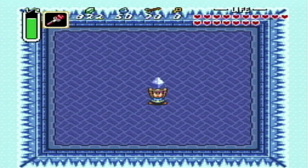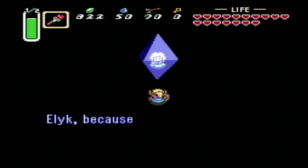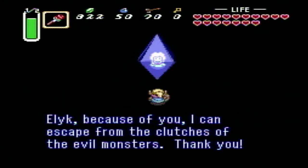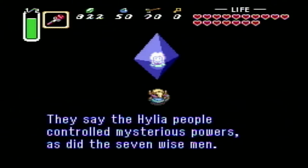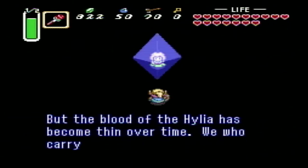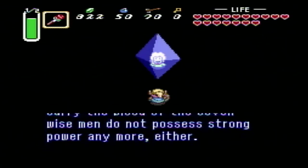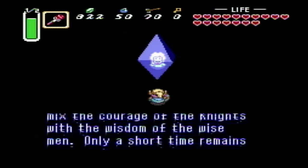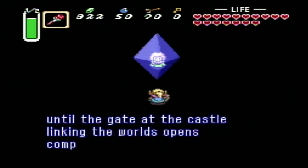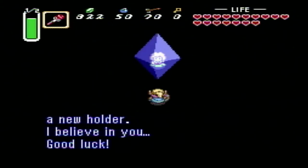We're rescuing another maiden! Woo! The maiden says: 'Alec, because of you I can escape from the clutches of the evil monsters. Thank you! The Hylia people control mysterious powers, as did the seven wise men. But the blood of the Hylia has become thin over time. We who carry the blood of the seven wise men do not possess strong enough power anymore either. Our powers will increase if we mix the courage of the knights with the wisdom of the wise men.'